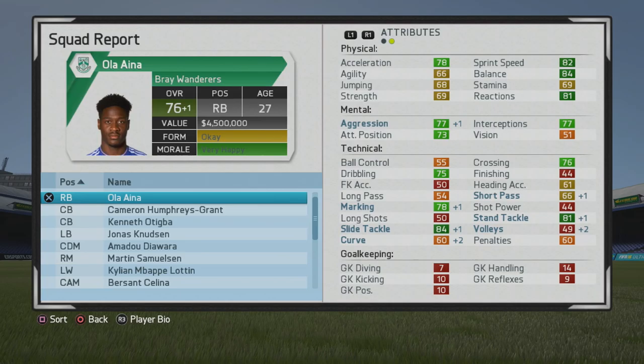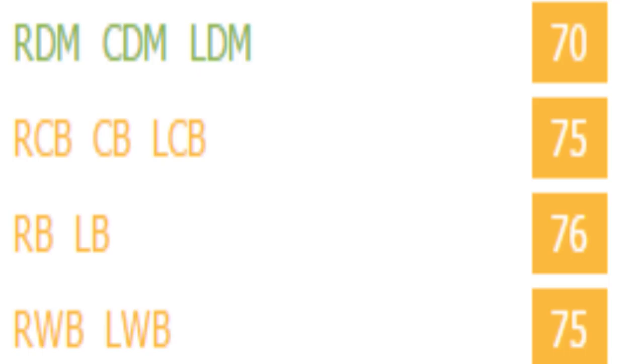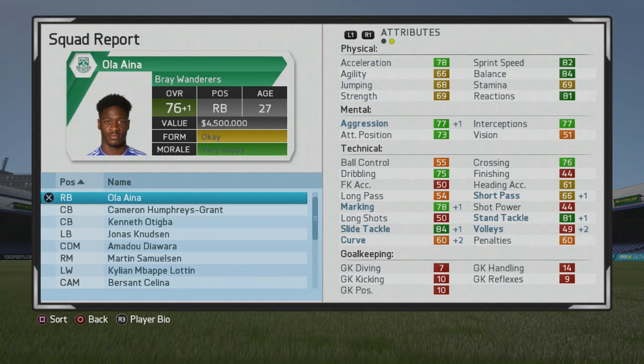He caps out at 76 overall at age 27 — not too bad at all. For a 76 overall fullback, he has very good dribbling, very good crossing, awesome marking, and tackling on point. He looks like a really nice two-way fullback option — a good rotational fullback at the least. Positional ratings: 70 as a CDM, 75 as a center back, 76 as a fullback, 75 as a wing back. He'd certainly be rated higher as a wing back if his stamina were better — it was only around 69.